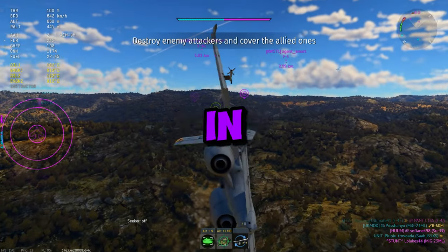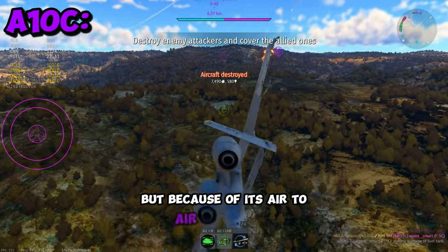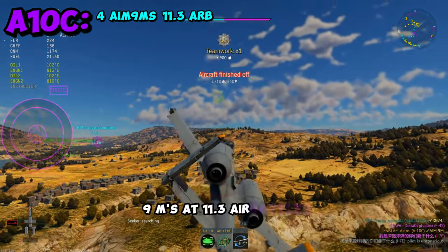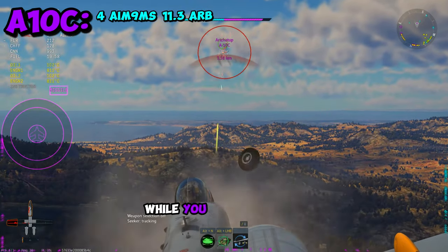The A-10C is an absolute menace in War Thunder, not because of its ground pounding capabilities, but because of its air-to-air capabilities. When you spade this A-10, you have the option to bring four AIM-9Ms at 11.3 air battles — meaning you can face Phantoms without flares while you have AIM-9Ms.